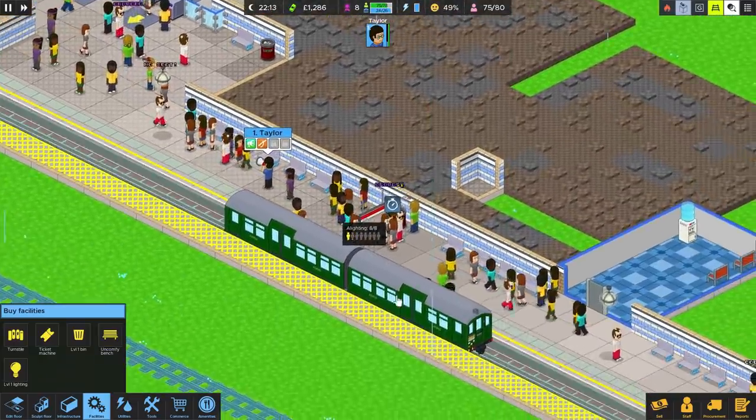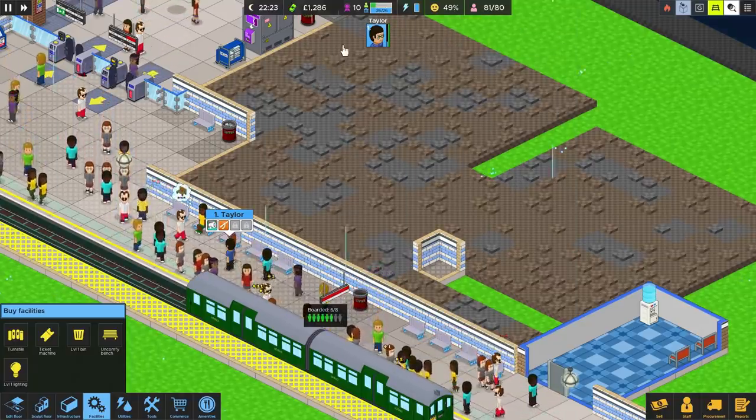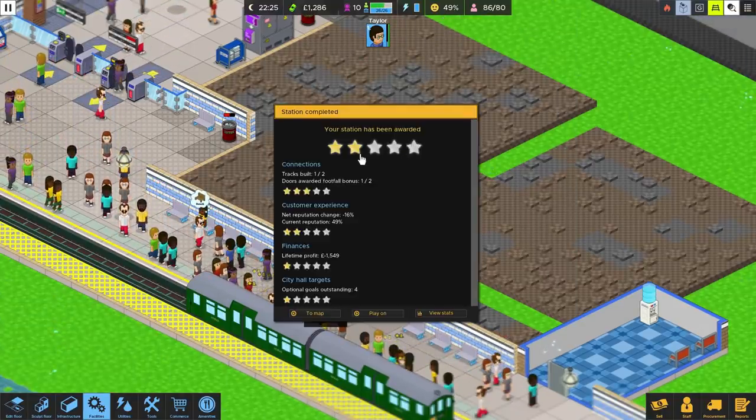I think when everybody gets on this train, that will complete this level. A two-star station — I'll take that, it's better than a one-star. Net reputation change minus 16%. Bear in mind we started with entirely nothing — no trash bins, no jerry cans, no benches, nothing. Lifetime profit minus 1,500. Optional goals outstanding: four. Did we have optional goals? That might be the optional goals button up there — I didn't see that. Let's go back and play on for just a moment.